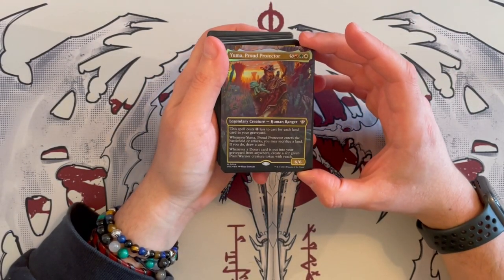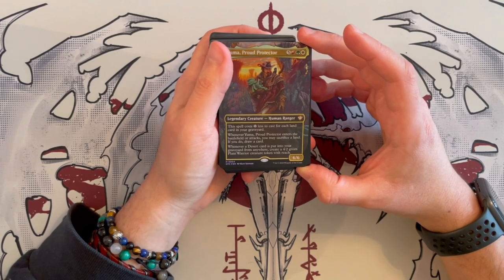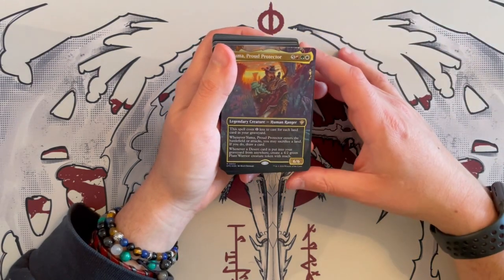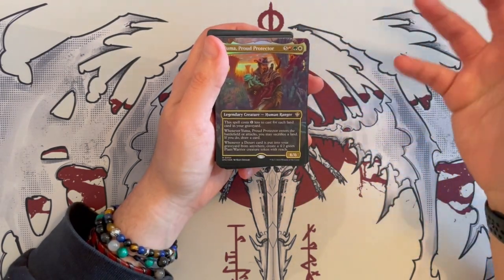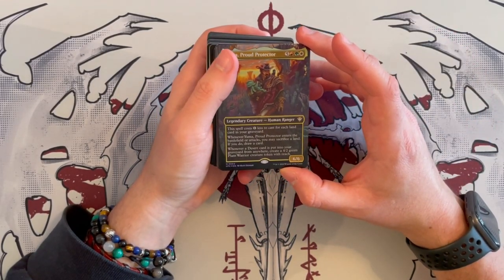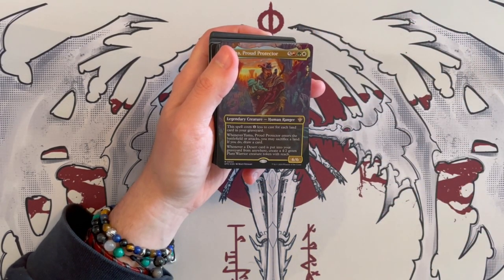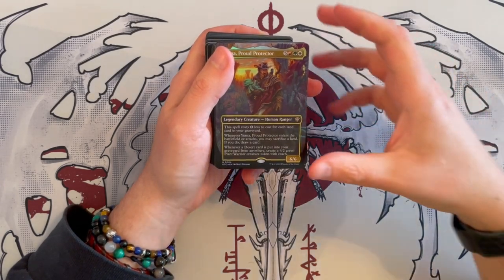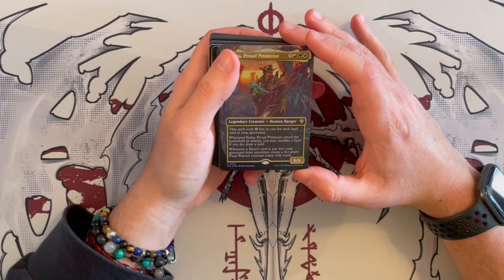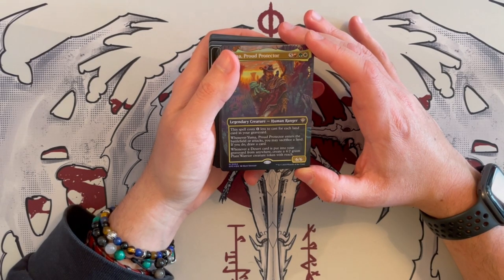Our commander is Yuma, Proud Protector. Yuma is a 6/6 human ranger that costs a whopping 8, so he is not the easiest to cast. But in Naya, you'll have these colors and it's supposed to be a landfall kind of deck, so you shouldn't struggle too much to get your commander into play. This spell costs one generic less to cast for each land card in your graveyard. And whenever Yuma enters the battlefield or attacks, you may sac a land — if you do, you draw a card. Whenever a desert card is put into your graveyard from anywhere, you create a 4/2 green plant warrior creature token with reach.